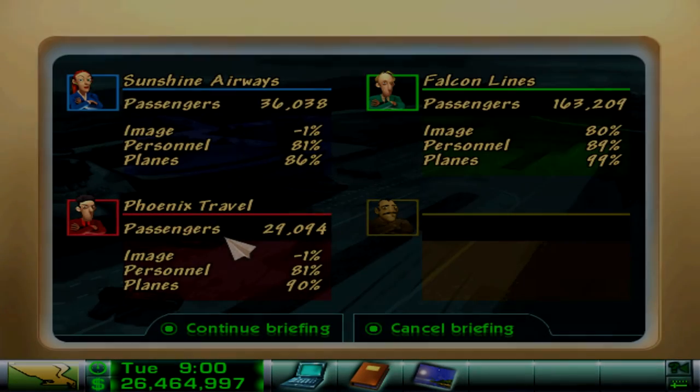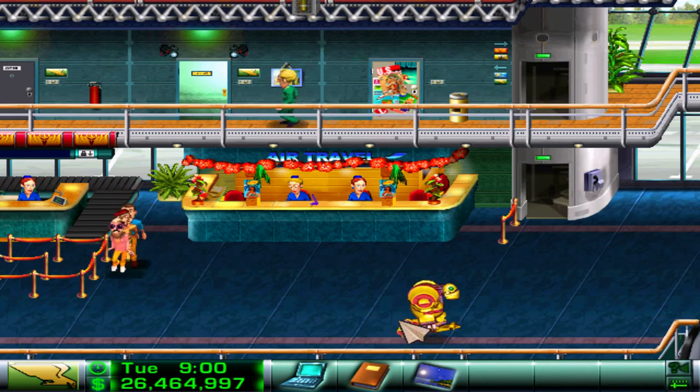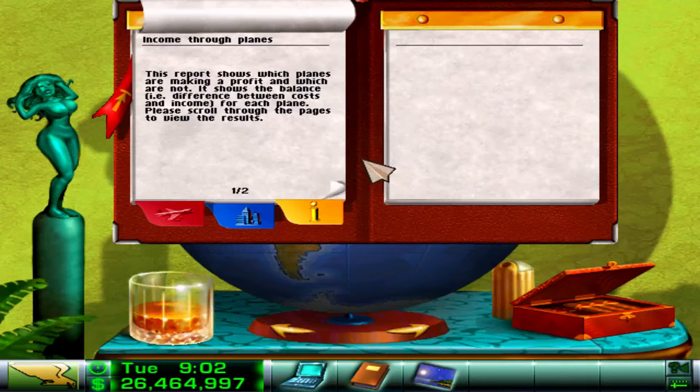Alright YouTube, what is going on? It is Conflict Nerd Callum here today bringing you another episode of my Airline Tycoon Let's Play. So this is strange actually - there's not been a sabotage incident. A day without a sabotage incident, I cannot believe it. Especially at this airport, especially with Sunshine Airways - they think they're the worst. Phoenix Travel aren't much better, but we've got our backs covered. Maybe they've gone ahead and upped security eventually, and maybe they've learned their lessons.